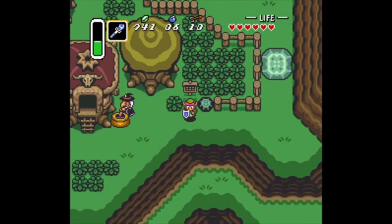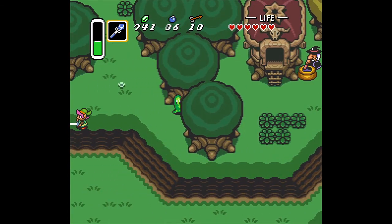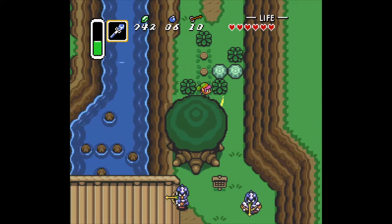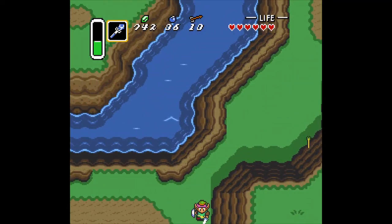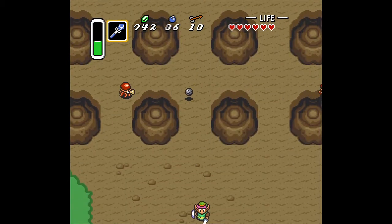The waterfall wishing is just ahead, we'll go there soon enough and we could wish on the waterfall for something. Now we've done all those side quests. This episode we're gonna try to see if we can find the next dungeon and go to the desert.